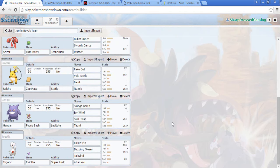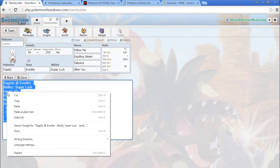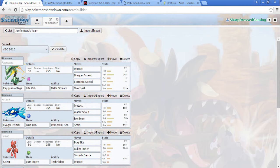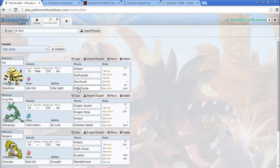Let's go with Togekiss. This is from a Premier Challenge — this is Jamie Boyt's Togekiss. Let's import it into Showdown.